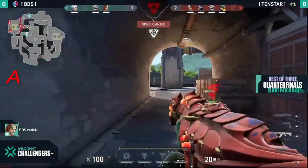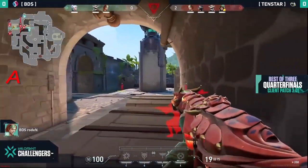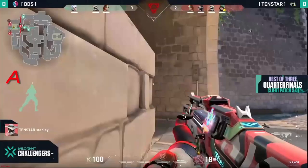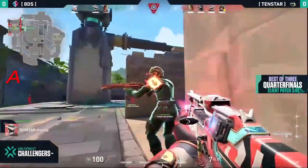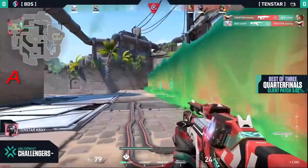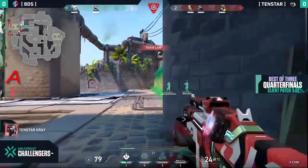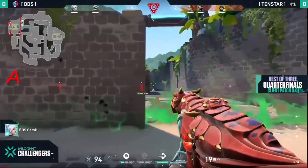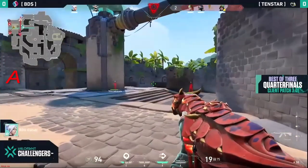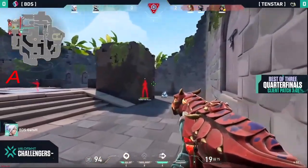Rodent is actually gonna get aggressive here, which is really unexpected — maybe waiting for his teammates to get into position. But this has given enough time for 10 Star to deal with him and get that info, which is also necessary. The Jett finally going down here, taking down Stanley on the other side, leaving the site from the Jett alive. Cray in that little mouse lurking spot — difficult to pull people out of it, flash does nothing in this case.